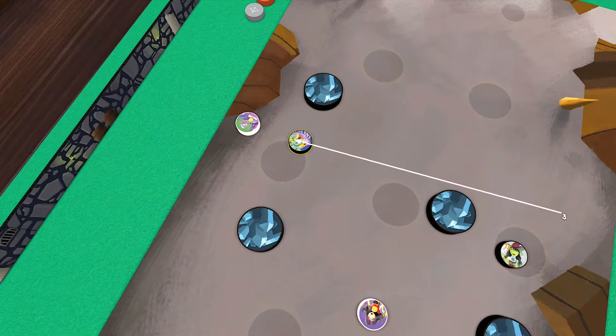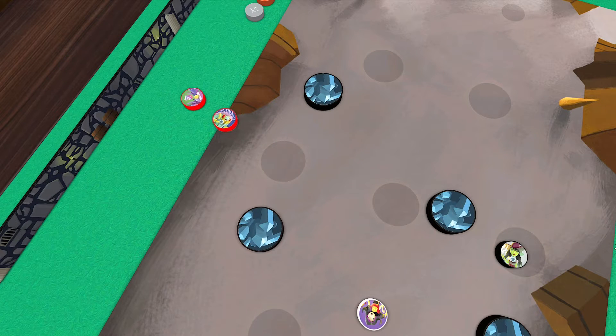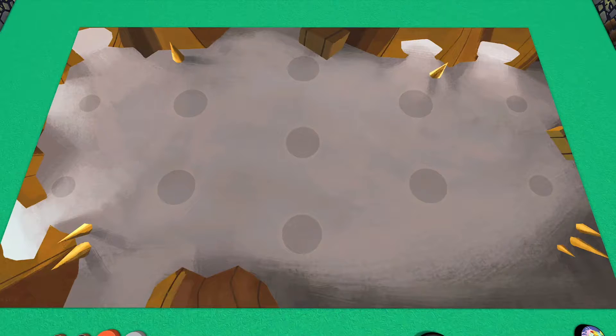If, in the process of flicking discs, one of them leaves the play area, just put it back on the edge roughly where it left. Play mats may make for a slightly smaller play area, but they also make flicking these discs around a little smoother and easier. And the official Catacombs Conquest play mats also have faint circles to indicate where these discs are supposed to start.